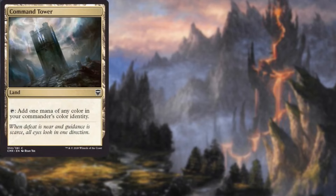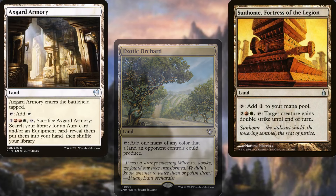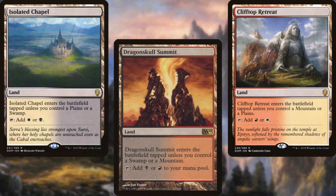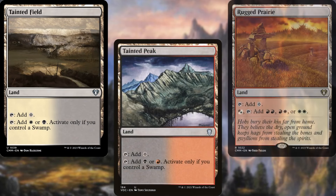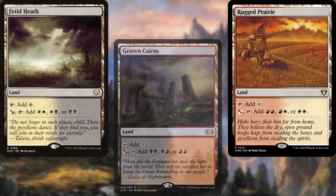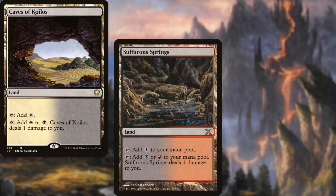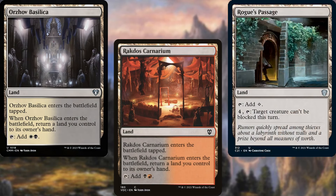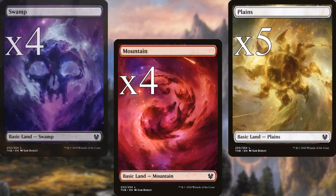Our land base consists of Command Tower, Exotic Orchard, Sunholm, Fortress of the Legion, Axegard Armory, Nomad Outpost, Clifftop Retreat, Isolated Chapel, Dragonskull Summit, Sunscorch Divide, Tainted Field, Tainted Peak, Rugged Prairie, Fetid Heath, Graven Cairns, Battlefield Forge, Caves of Koilos, Sulfurous Springs, Boros Garrison, Orzhov Basilica, Rakdos Carnarium, Rogue's Passage, Bojuka Bog, four Mountains, five Plains, and four Swamps. Not too expensive — had to leave room in the budget for good equipment after all.